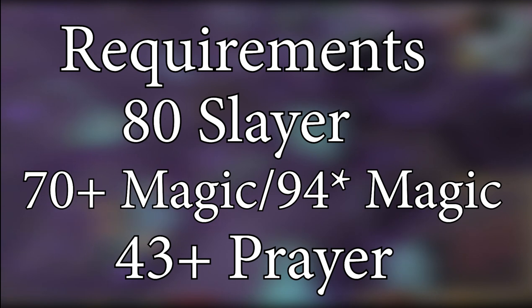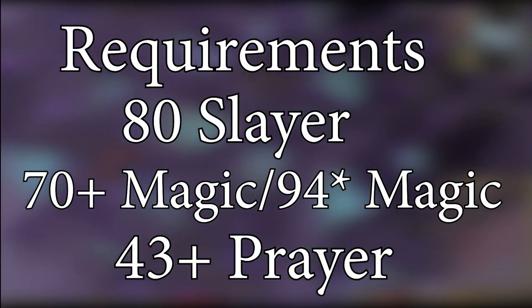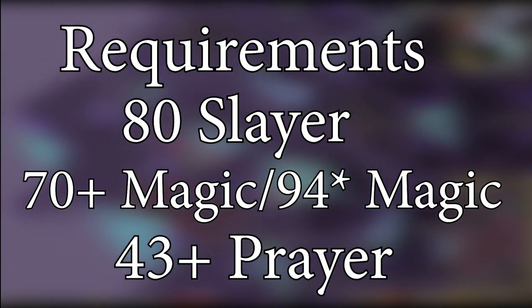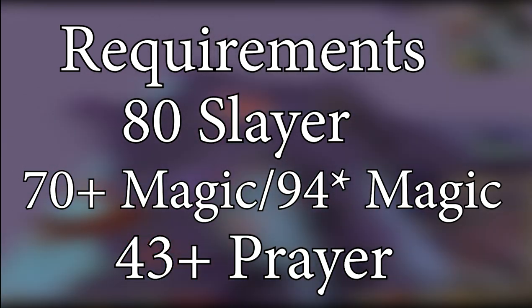Nechryaels have fairly high requirements to burst — they take 80 slayer to even damage, and to burst you need a bare minimum of 70 magic to cast ice and blood burst. 94 magic unlocks ice barrage and will boost your kill speeds by about 25%. You also need to pray melee at all times, so obviously you will need 43 plus prayer.